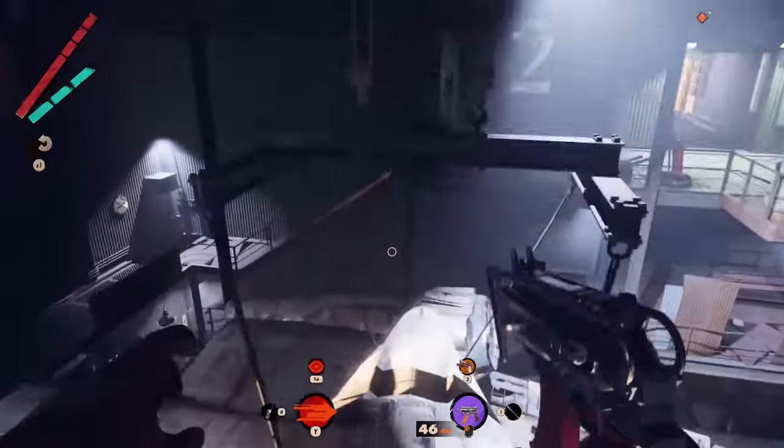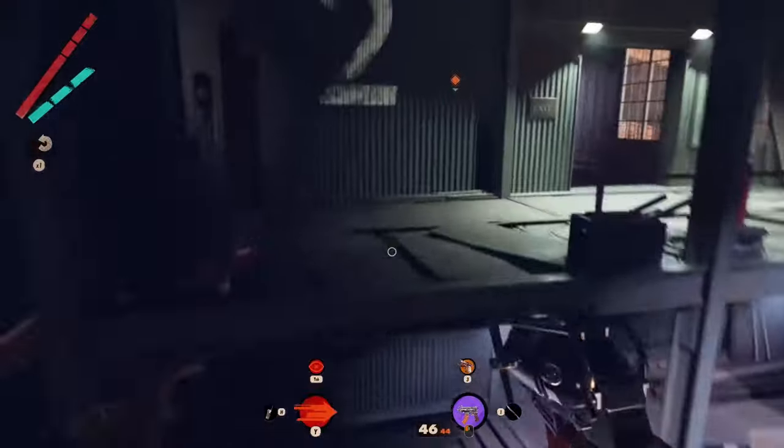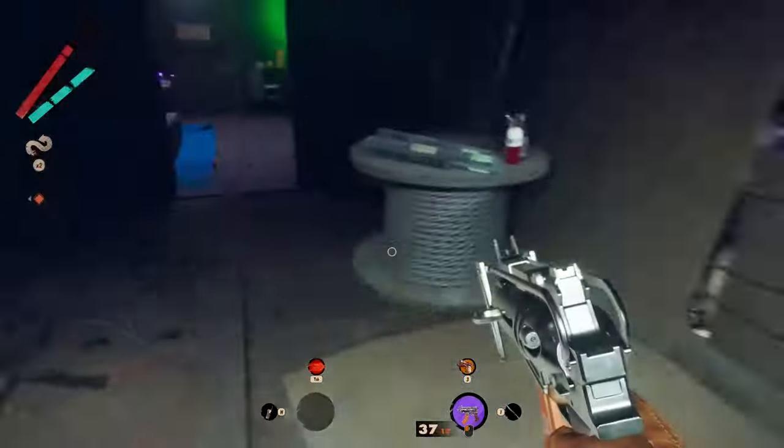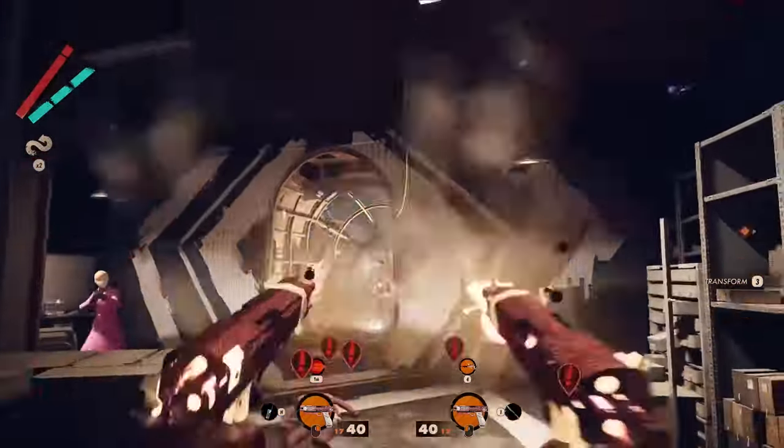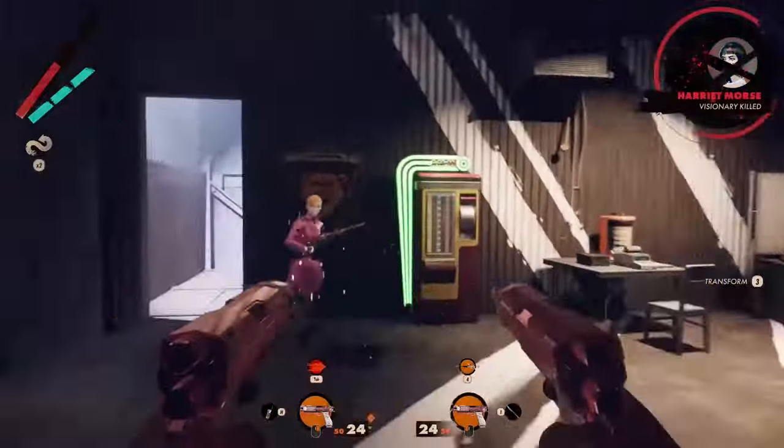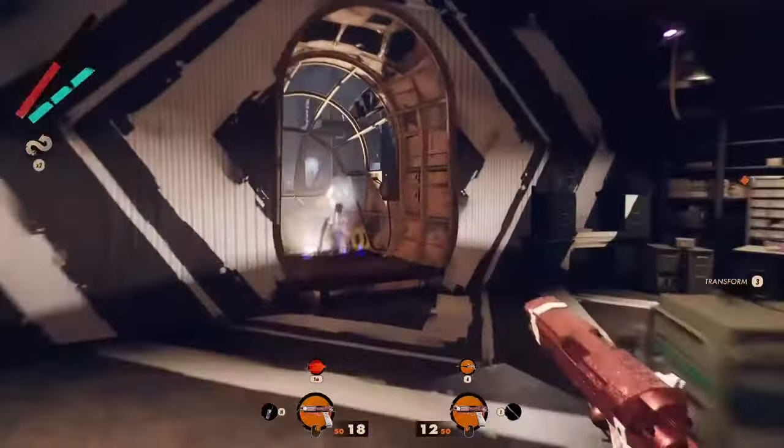Now go all the way back to the entrance from where you came. Using the door you just opened, kill all the enemies you will see inside. Then go downstairs and kill the visionary you will find inside the next room.